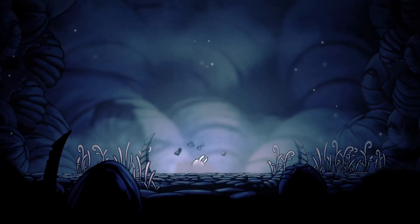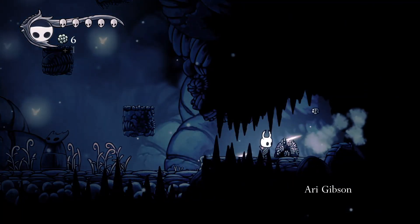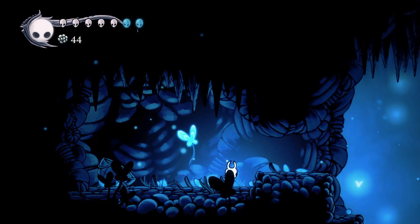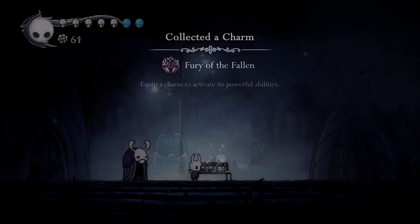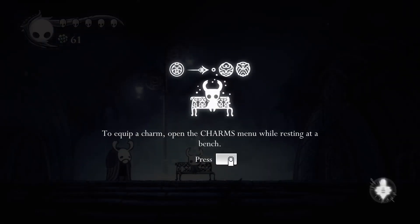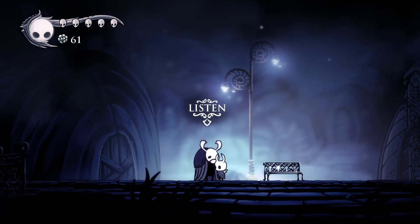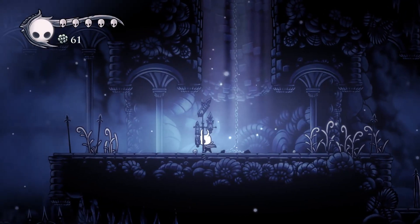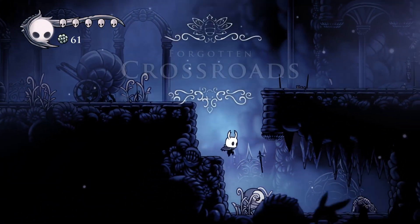My run began as any other Hollow Knight game does. I picked up some Geo, grabbed the Lifeblood Hearts at the start of the game, and headed down to Dirtmouth after getting the Fury of the Fallen Charm. I accidentally sat down on the bench, removing my Lifeblood, but my mood was quickly lifted by my first encounter with Elderbug. With that, I dropped into my first real location, the Forgotten Crossroads.